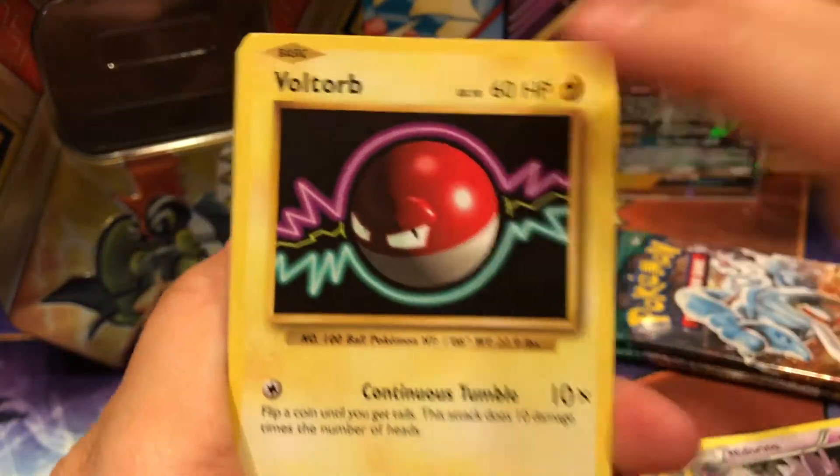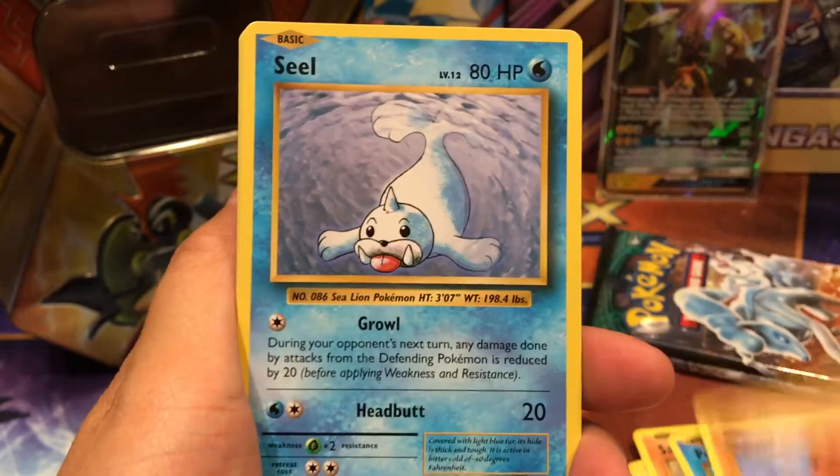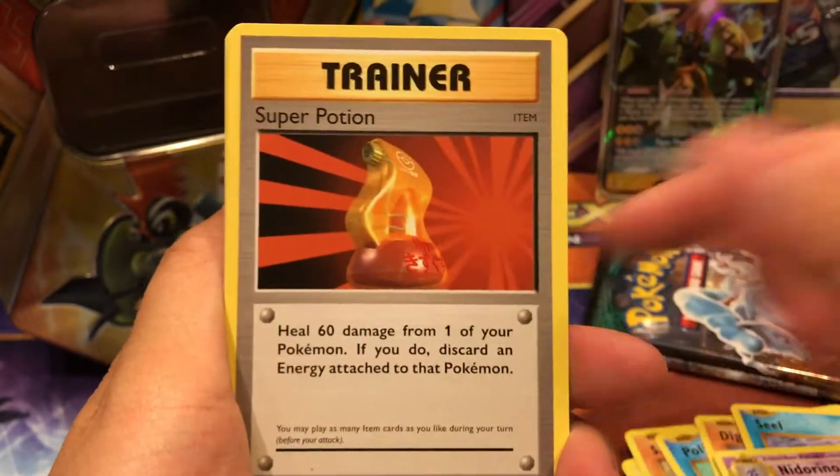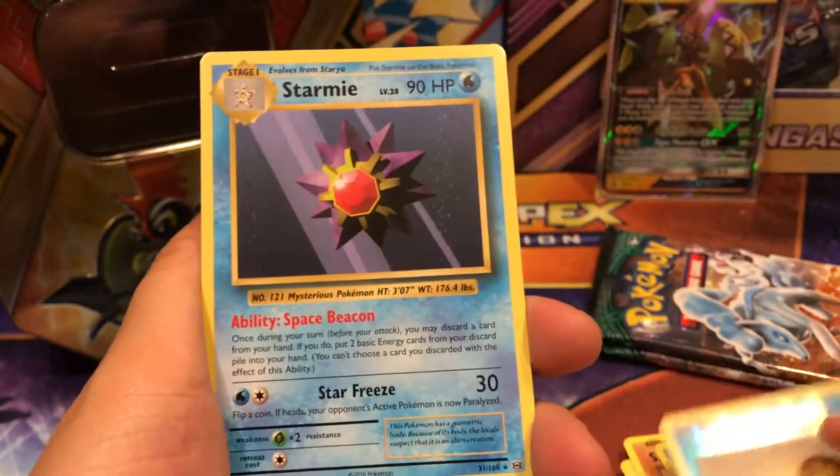All right, here we go. We have a Voltorb, Sandshrew, Poliwag, Diglett, Seel, Knitterino, Super Potion, Brock's Grit, Staryu, and our rare is a Starmie.